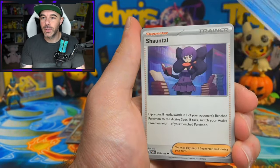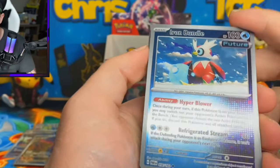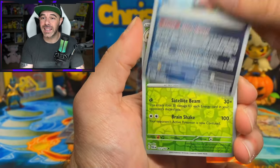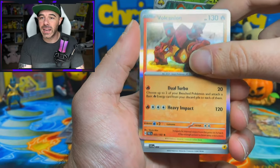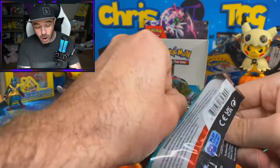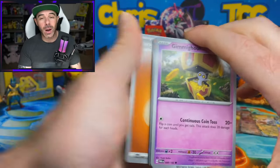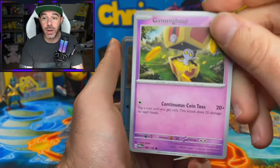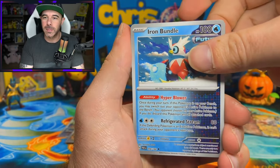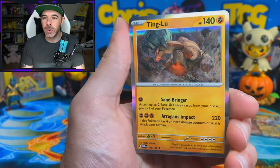Honage, Dweeble, Veluza - Veluza also got an amazing art rare. We have Garbodor, Iron Bundle Reverse - these reverse Future and Ancient cards look insane, and the regular holos as well. We got an Orbeetle and a Volcanian regular holo. Just six packs remaining and we are already at 11 hits. Can we make this a 14 hit box and pull some more bangers? I really want to see one of these special art rares. Iron Bundle, Techno Radar, Reverse Gible, Wimpod Reverse, and a Tinglu holo.